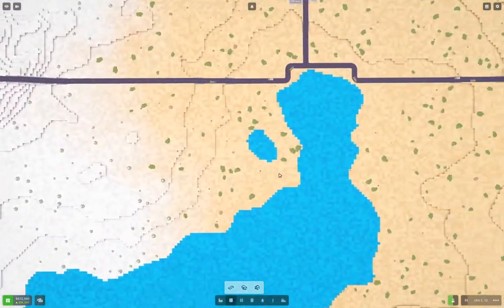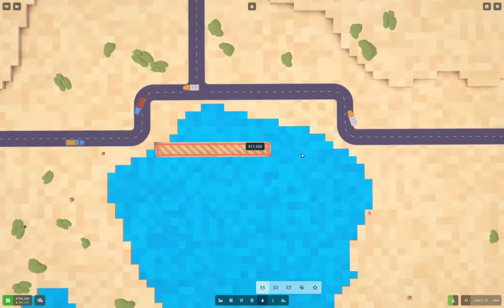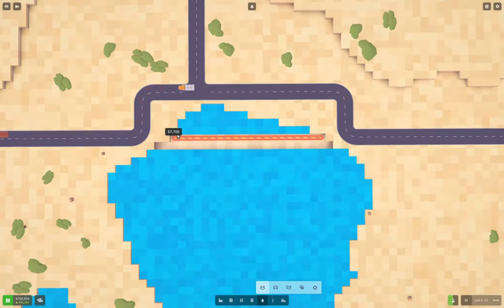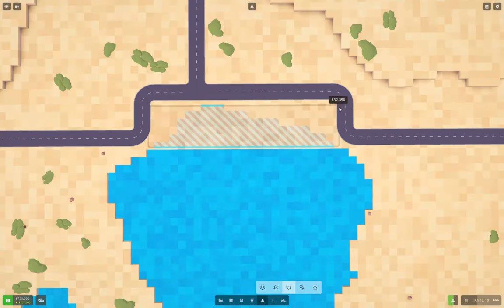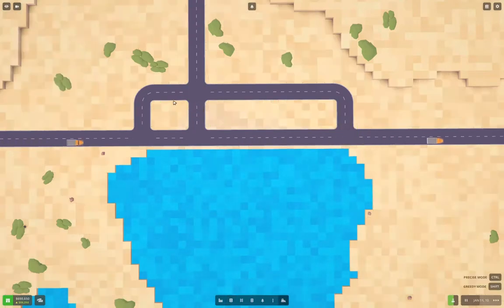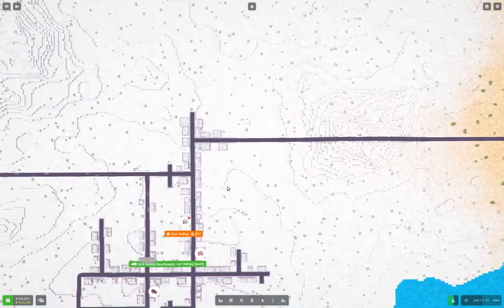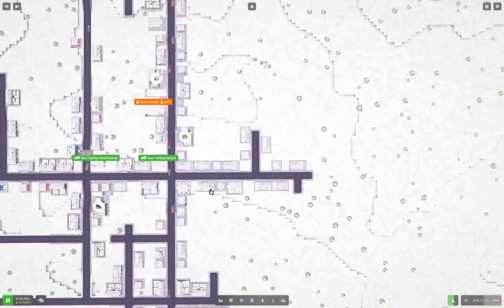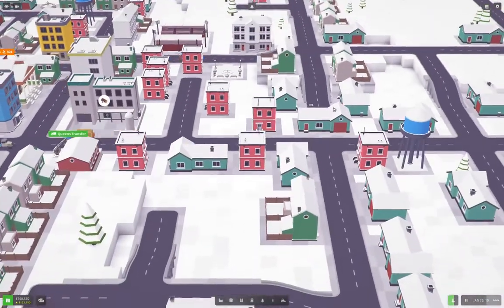I want to tidy up over here — this is getting all over my CDO, which is OCD but with the letters in alphabetical order like they're meant to be. This is how you get rid of water — by dropping the ground. No doubt that'll change when they revamp how water works, but now we can straighten these things out. That doesn't bother my sense of order. Not exactly funny — well, it kind of is.